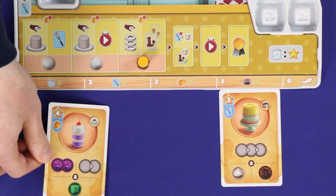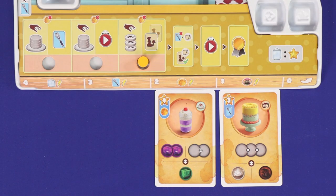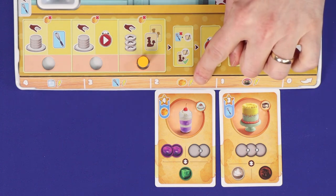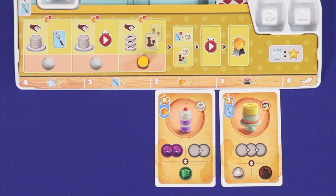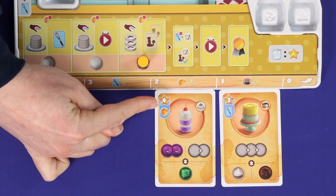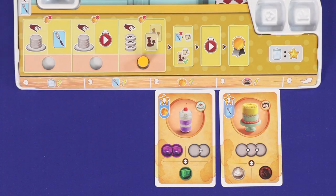Now move your newly prepared recipe into any one of the empty slots below your bench, which could include the number zero slot. Claim the immediate reward printed on that space. Be aware that by preparing the recipe you have scored its points — you cannot lose these, and they will count towards your end of game score.